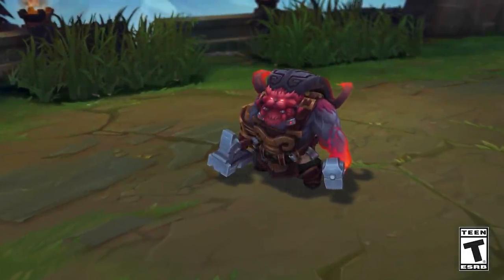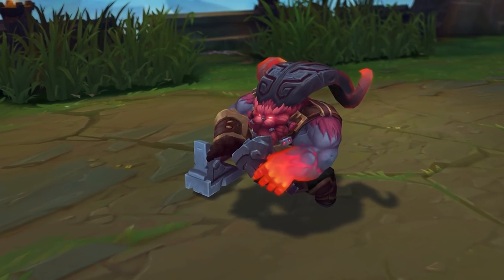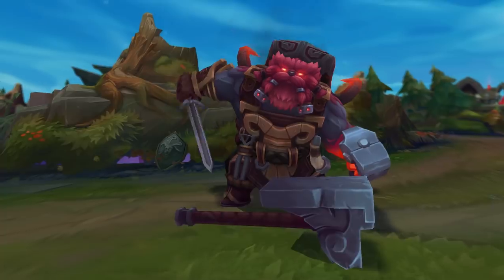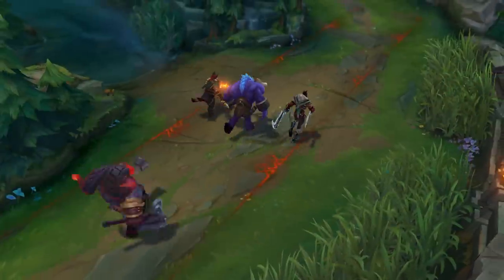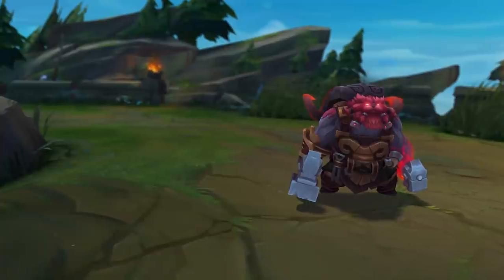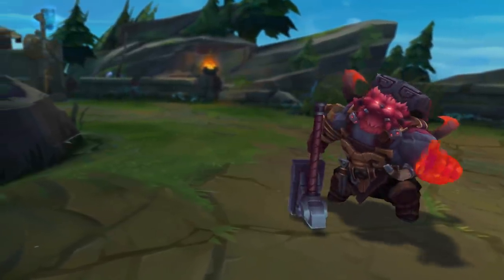This is Ornn, the fire below the mountain. Ornn likes to do things himself, like building items. Instead of bothering with shopkeepers, he builds his own. And when the Ram God decides it's time for a teamfight, he moves mountains to start one. Welcome to the Ornn Champion Spotlight. No further pleasantries needed.